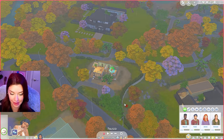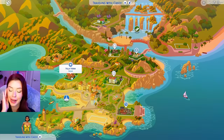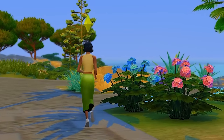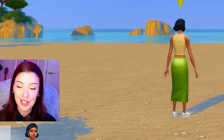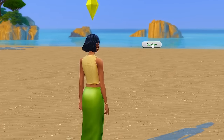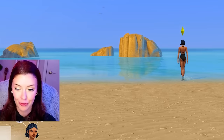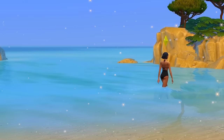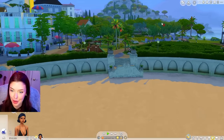We're going to travel to Tartosa — this is a world that comes with My Wedding Stories. I have 24 hours to get married. So I decided we would come to the beach here to search for any potential bachelors. We are just going from one weather extreme to the next. Maybe I'll send her swimming. I'm just going to see if anyone shows up and give it a couple hours — if we don't find anyone by then, we're calling up Simeon. I don't think I've ever actually gone swimming here, but this is gorgeous. Look at that blue water.